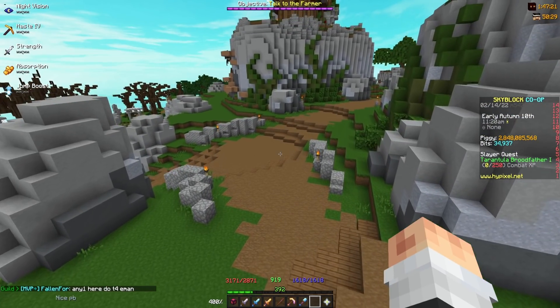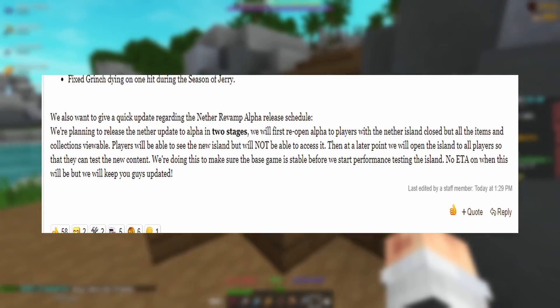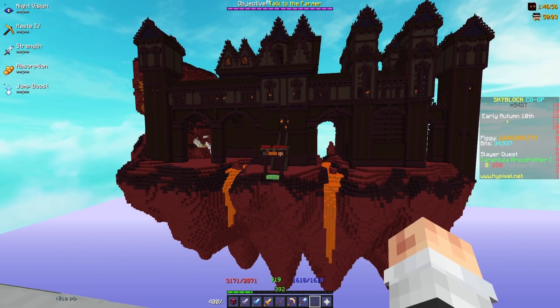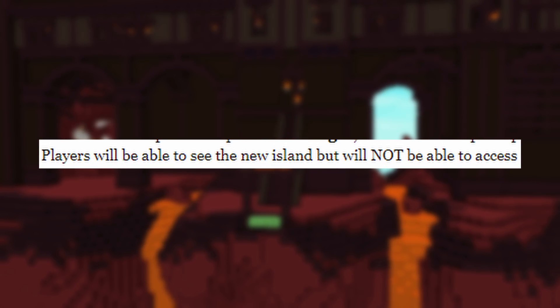They said it's going to come out in two parts. One part is going to release all the items and collections, and the second part is going to allow us to actually play the nether update. They also said that in the first part, we're going to be able to see the island and what's new, but we're not going to be able to actually enter it and do the stuff inside of it.